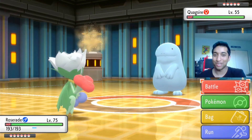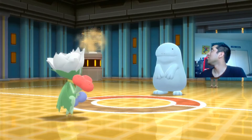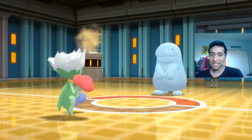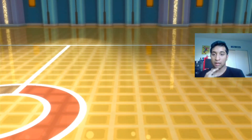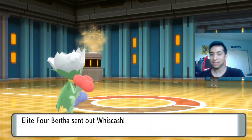I look so nervous because I am. Just unload — huge! Remember how hard that one was last time? Whiscash — keeping Roserade in because it's weak to Grass.